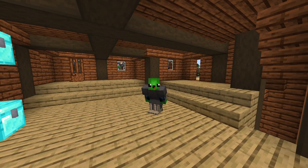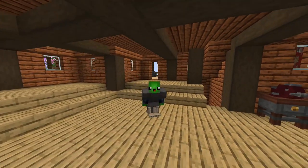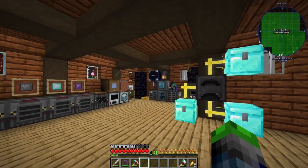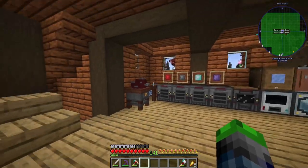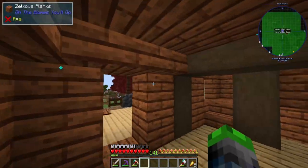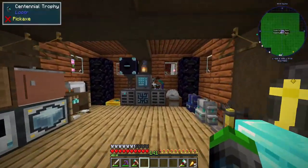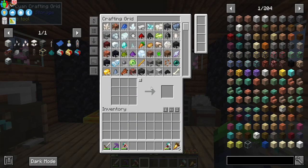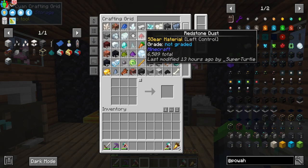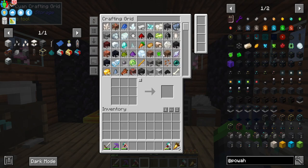Welcome back to All the Mods 7! We have something fun planned today — we're going to upgrade the reactors. Our power reactor definitely needs an upgrade, and we have enough materials to go ahead and do it. It's probably going to require a little bit of crafting, but that's okay.